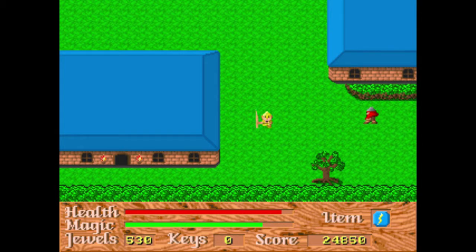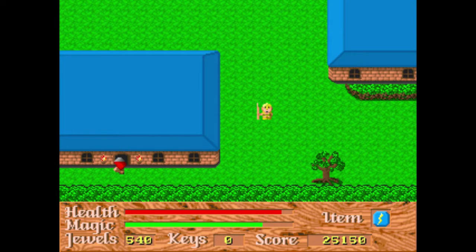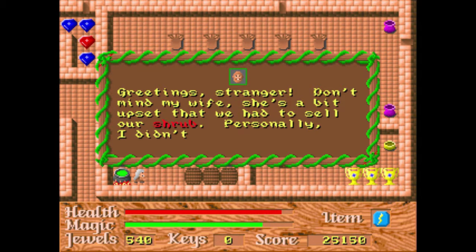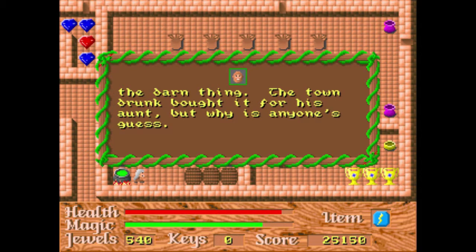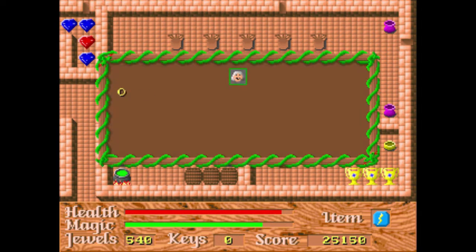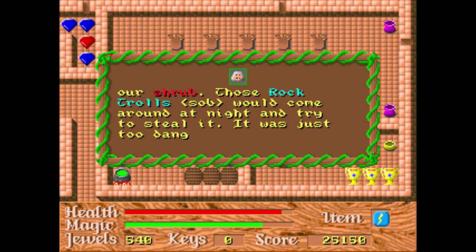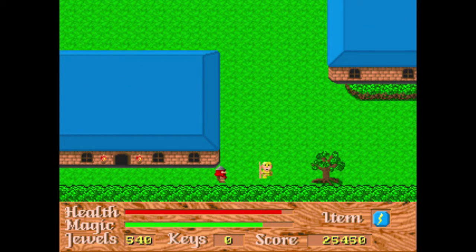I'm trying to say this game is kind of funny but haven't shown it really. Here we go — this guy says, 'Don't mind my wife, she's a bit upset that we had to sell our shrub.' 'Person I didn't care for, the darn thing — the town drunk bought it for his aunt, but why is anyone's guess.' And talking to her, she's actually very upset about selling their shrub to rock trolls or something. So we know that rock trolls have an interest in their shrub.